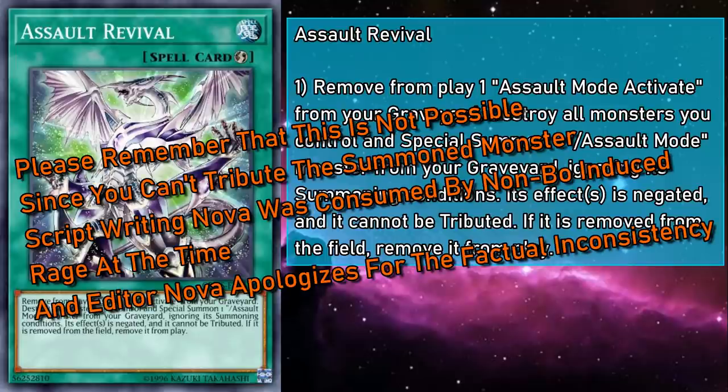Assault Slash is a normal trap that you can only activate while you control an Assault Mode monster, destroying all face-up monsters on the field, including your Assault Mode monster. Thankfully, your Assault Mode's floating effect doesn't care how they get destroyed, so it's not like you're losing everything, just a lot of things. It can also be helpful in cases where your opponent tries to remove your Assault Mode via non-destruction methods. Or, you want to get a whole other attack in the battle phase, because you can pop it with Slash, then summon the base form out of your grave, and go to town. And if you have Revival in hand, you can resummon that Assault Mode and attack again! It can lead to some brutal battle combos, really putting the Slash in Assault Mode.